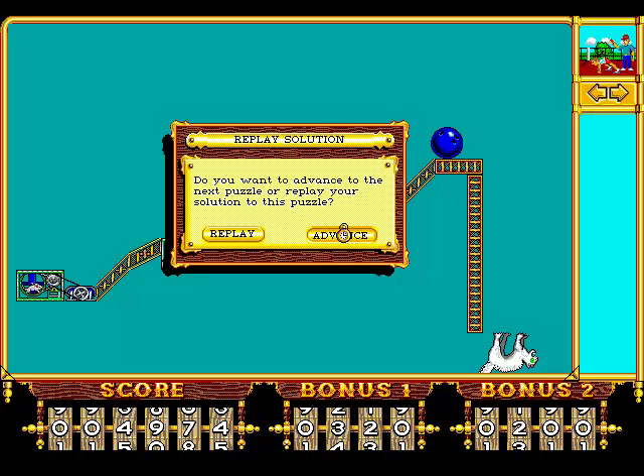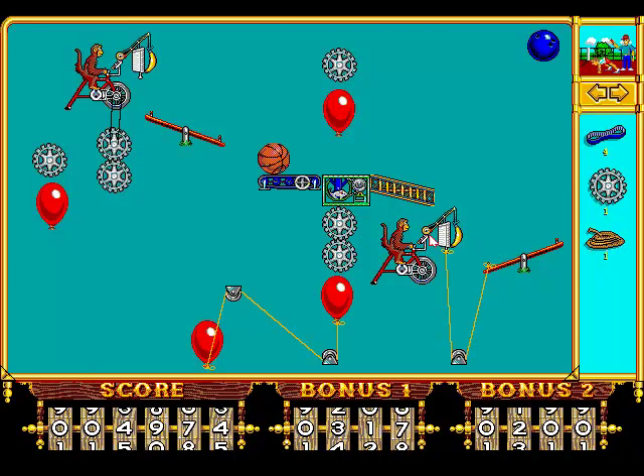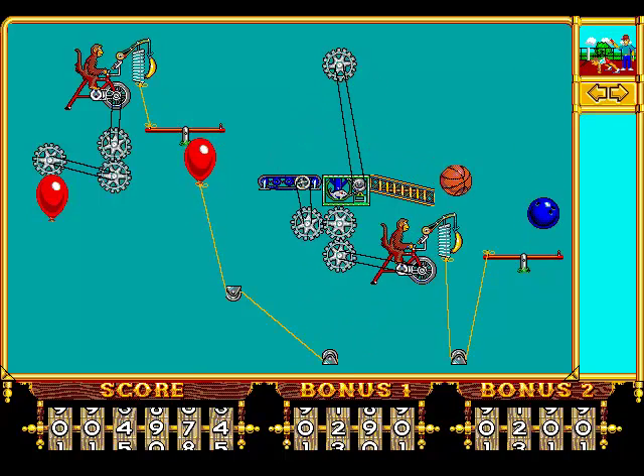Anyway, we advance to the first legit puzzle of this game — we left the tutorial. I'm gonna clear this one and then call it a video. Turn, turn, turn — pop, pop, pop — we need to pop three of the four balloons here. Let's analyze what's gonna happen: I can make this turn technically, and if I tie something here that will work as well.